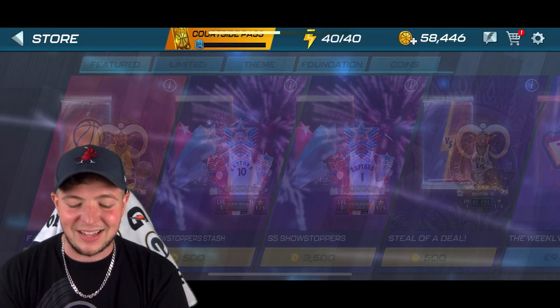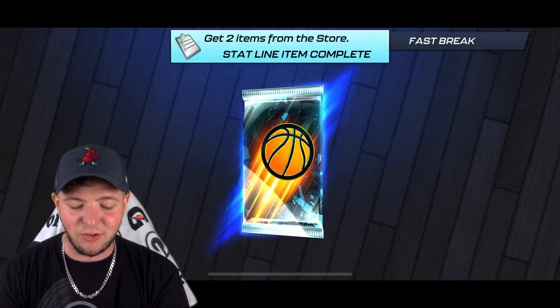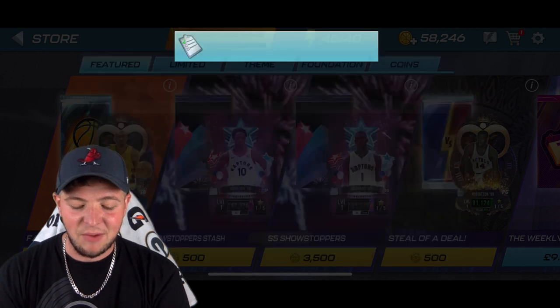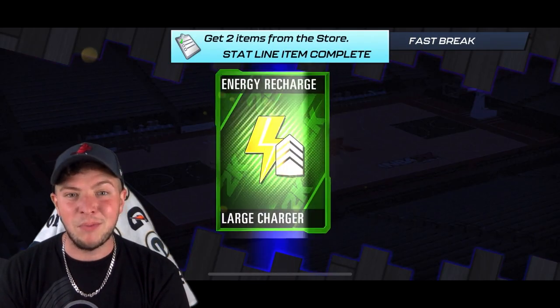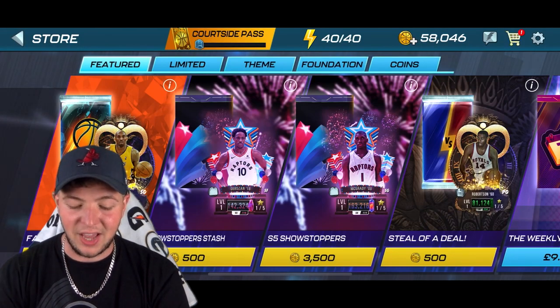We're going to start with a Carmelo Anthony. Let's jump into it — that was pack number one. We're looking at around 48,000 coins left over, so that's kind of nice. We're going to get a Brandon Ingram, we're going to keep flicking through. At the minimum from this, we're stacking up our fodder. We're getting a good little run of items that we can use for upgrades, and certainly items like the large stamina to use the game time.